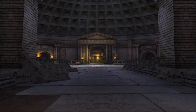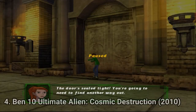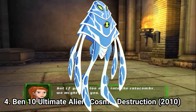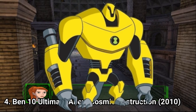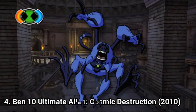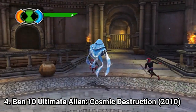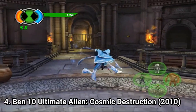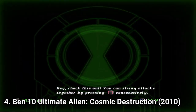Ben 10 Ultimate Alien Cosmic Destruction reminds of Vilgax Attacks but is better than that game. It features 10 aliens: Ampfibian — which has its first video game appearance — Armodrillo, Big Chill, Echo Echo, Humungousaur, NRG, Swampfire, Spider Monkey, Terraspin and Water Hazard. The game feels faster now. The combat is nice too — you have 4 different attack moves that on most aliens are the same, but the combat is still good.